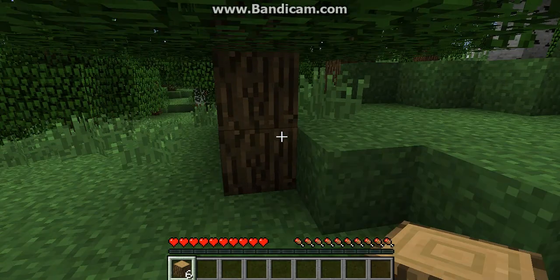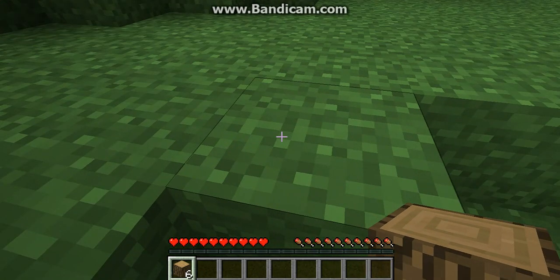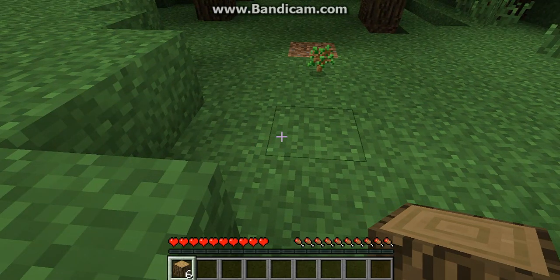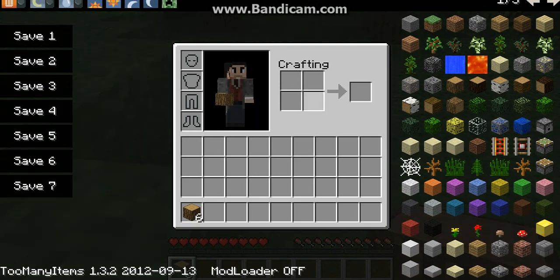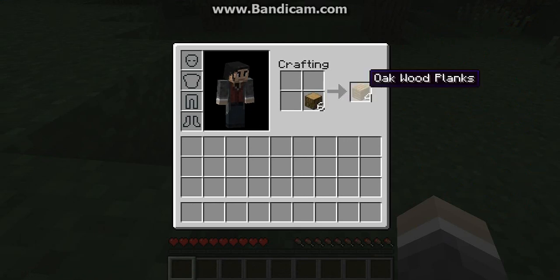Basically, you can see that I just punched some trees with my fist and I got wood logs. So now if I press the inventory button — it's still laggy — and if I put this in the crafting area, it gives me oak wood planks.